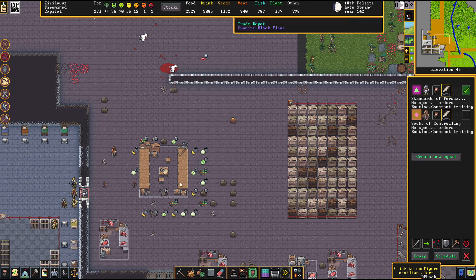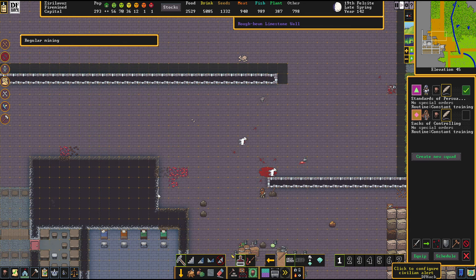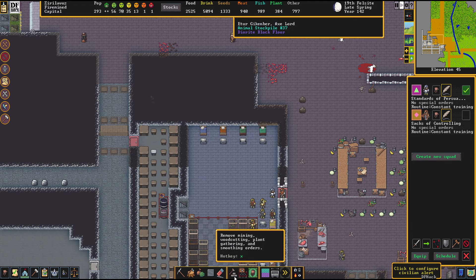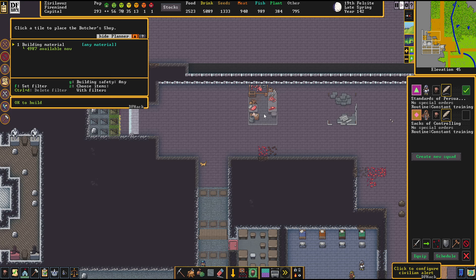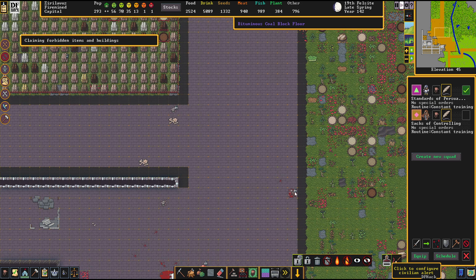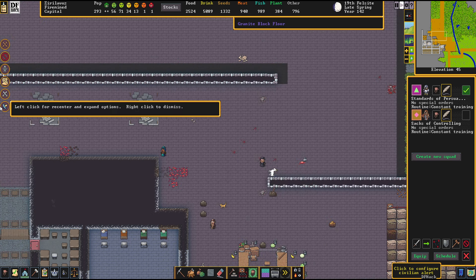I want to check what gets butchered here now. It's been butchered — nice! We're definitely going to be putting up a few more butcher's workshops in the vicinity here so that if anything gets killed, there is a high likelihood it will get processed. It's a shame to not use those majestic creatures.